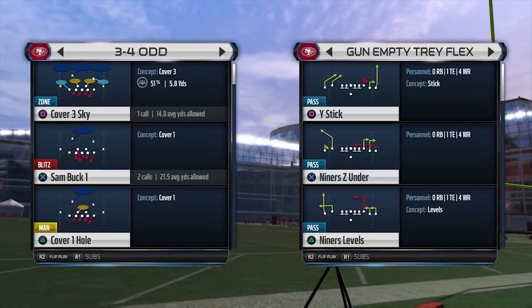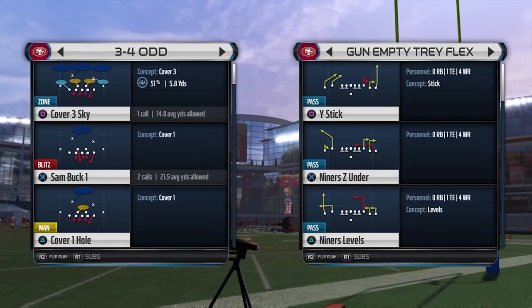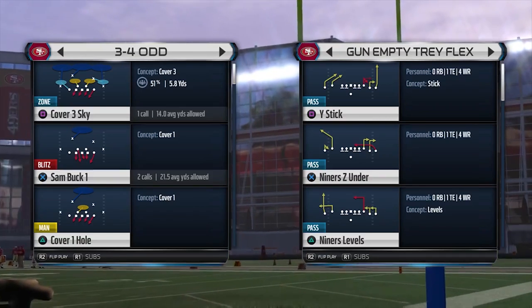What's up guys? It's your boy Tweezy coming at you live again with another blitz for Tuesdays with Tweezy. This time we're going to be looking at a 3-4 formation called 3-4 Odd. It's in a lot of the 3-4 playbooks right now. I'm currently in the San Francisco 49ers playbook — overall my favorite playbook.